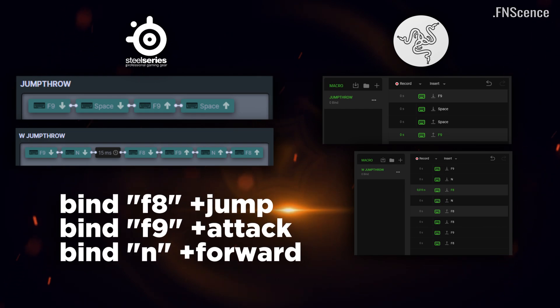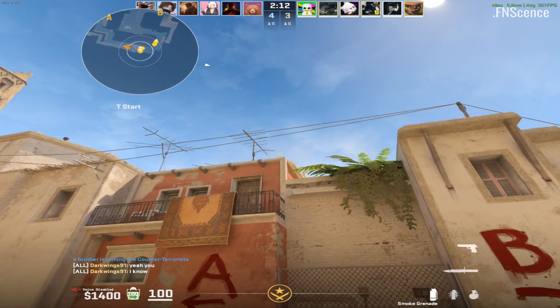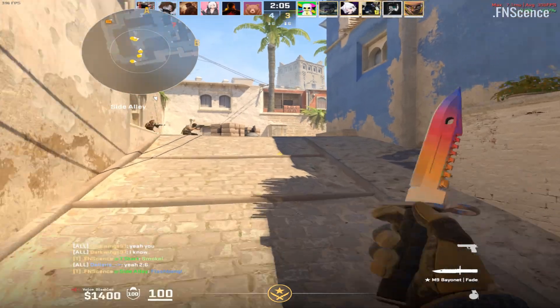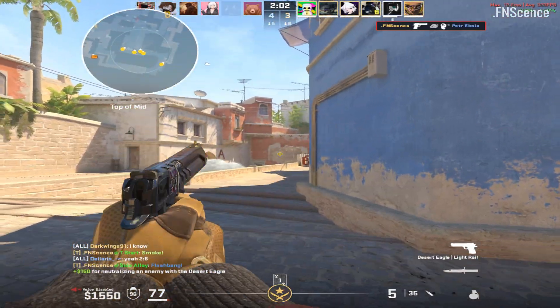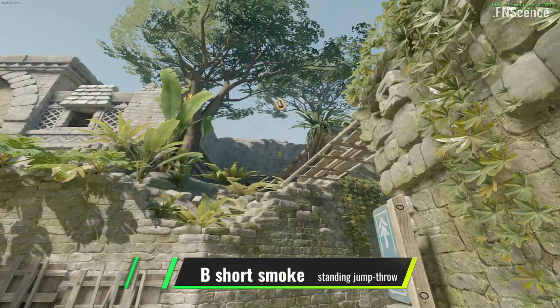You can change them to any keys you prefer, but I like those as you can still type normally when using Space and the In key, which is where I bound the jump throws to. As you can see, I don't get automatically kicked from this public server.